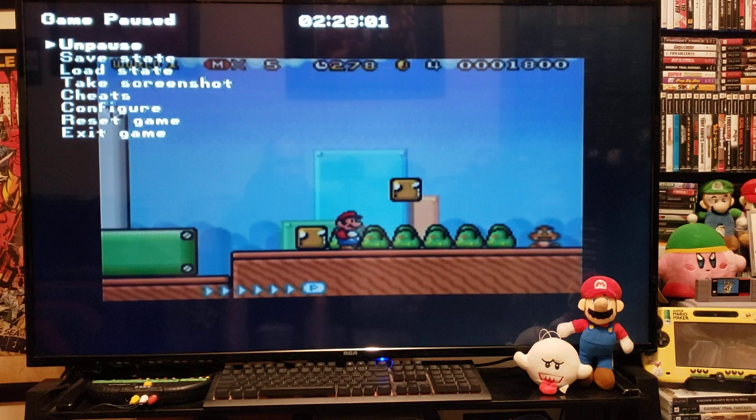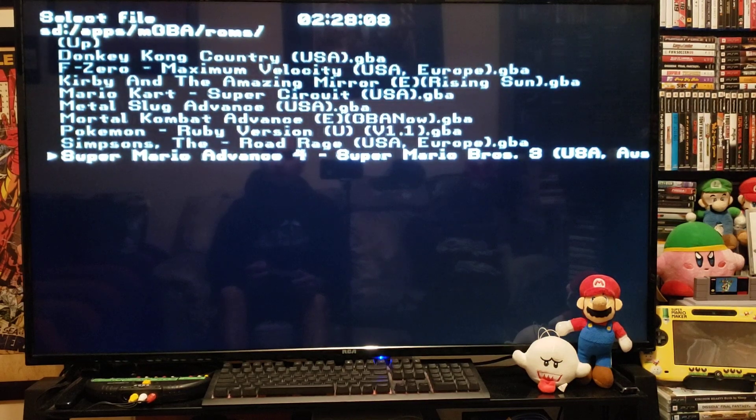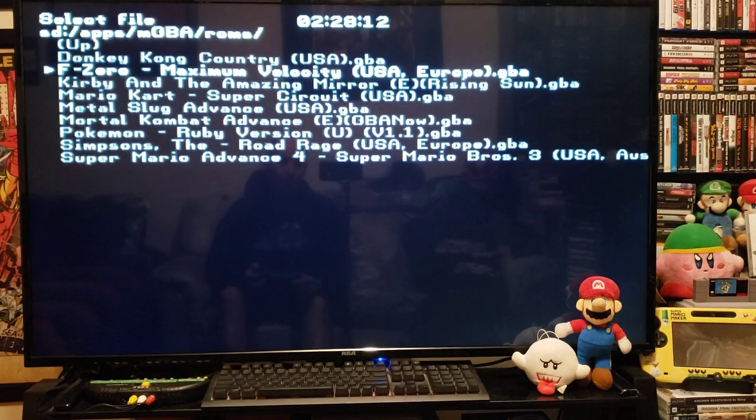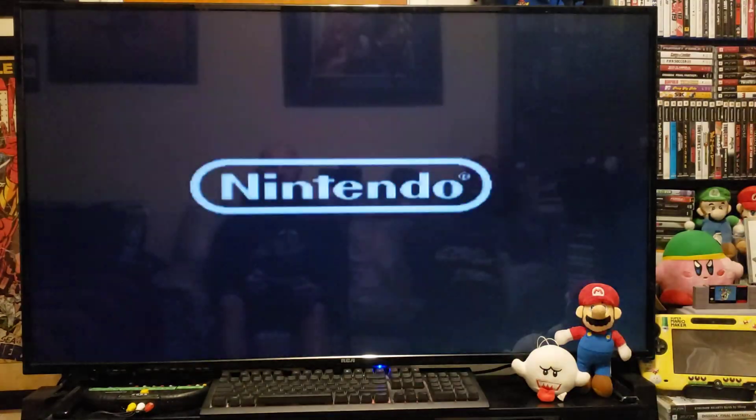Press Home to back out of the game and go to Exit Game. Now pick another ROM. Let's do F-Zero Maximum Velocity. Press 2. Loads pretty quick.